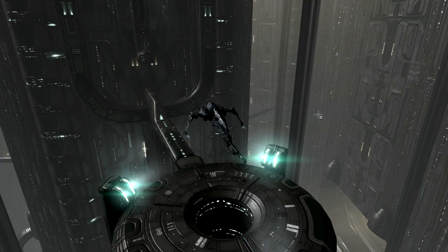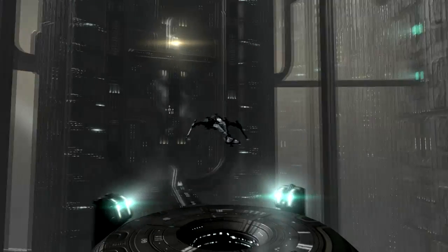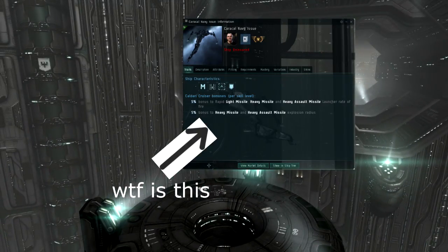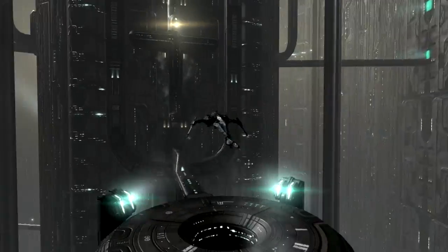The Caracal Navy Issue is a faction cruiser that is probably one of the most underused PvP ships in the entire game, and for good reason — it doesn't have very good bonuses. But it has bonuses nonetheless, and the Caracal Navy is still flyable, and here I will show you how.